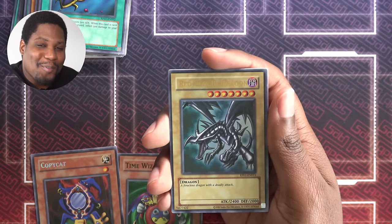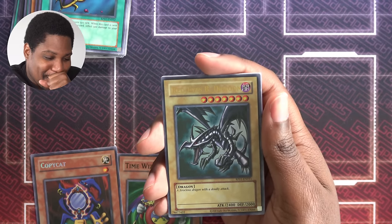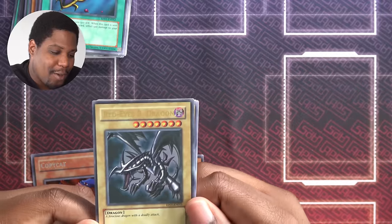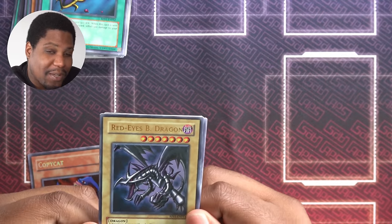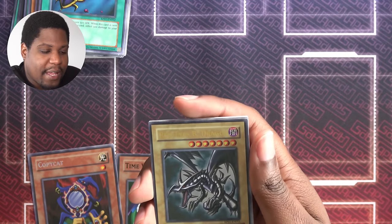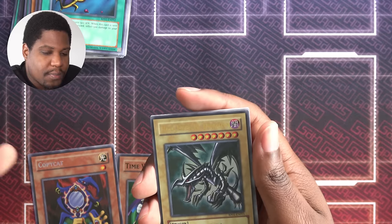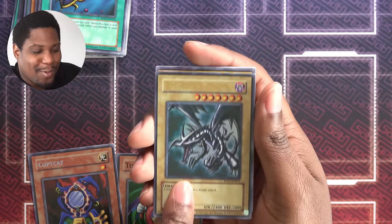Ultra rare Red-Eyes Black Dragon. I love this guy. I love the Red-Eyes, especially in this artwork, and I don't have any Retro Pack Red-Eyes. So this means a lot to me outside of just this series. Will it find its way into my deck? Probably not, just because Dark Condor has the same tribute cost but it's stronger — but maybe I can sacrifice a hundred attack points for the Red-Eyes.